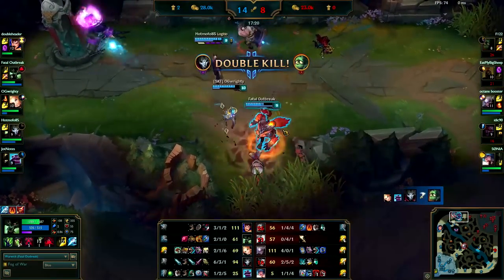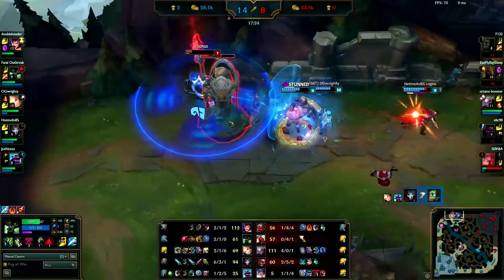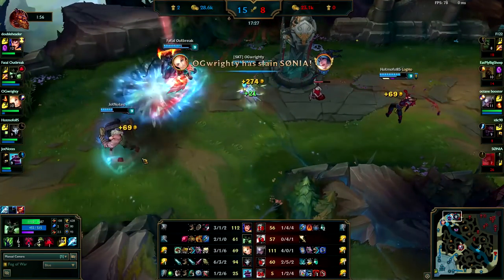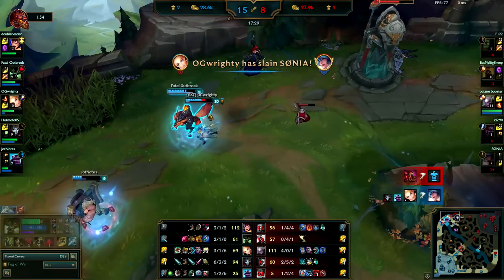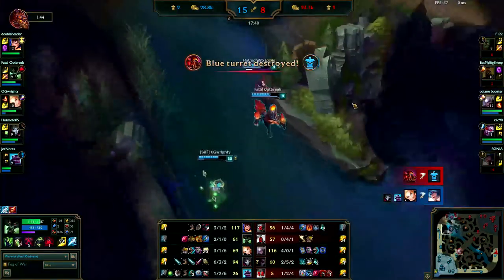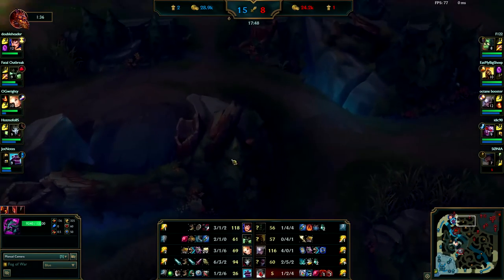You guys should dive the Sona — you're full HP, Braum's full HP, well not anymore. Unfortunately you didn't get any assist during that. I guess you were there for moral support. I would like to see you take the Herald while all these shenanigans were happening.